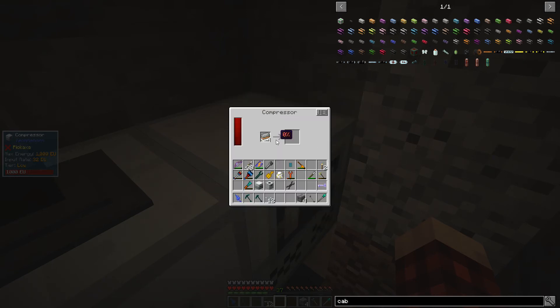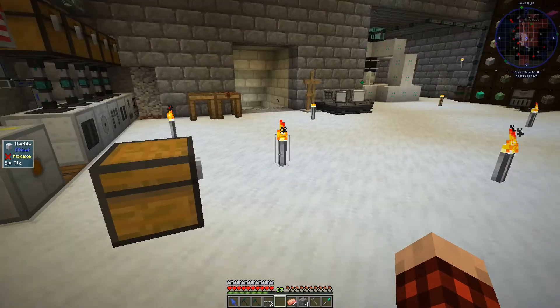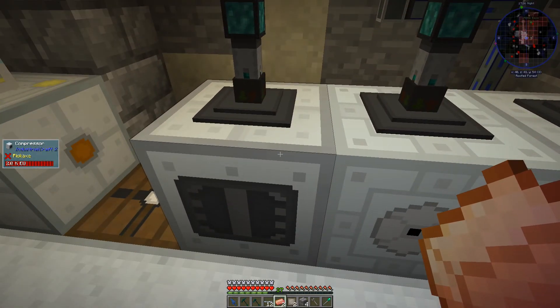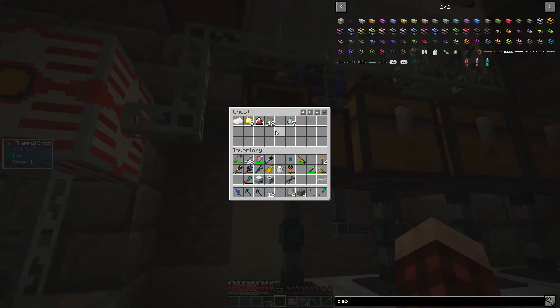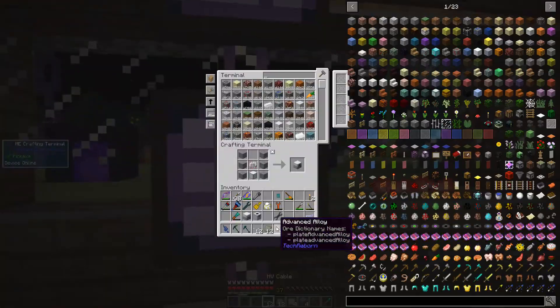Oh, we have to smelt it first! You come out of there. Let's put this in our furnace and smelt it. Now if I put this back in here, will this run? Yes — oh yeah, that's super slow. I don't see a way to upgrade it, but we only need two of these. How else can we make them? Rolling machine from Advanced Rocketry. Oh, we didn't even need to make that machine! I understand now — we weren't putting the right thing in there. We learned — nothing wrong with that.